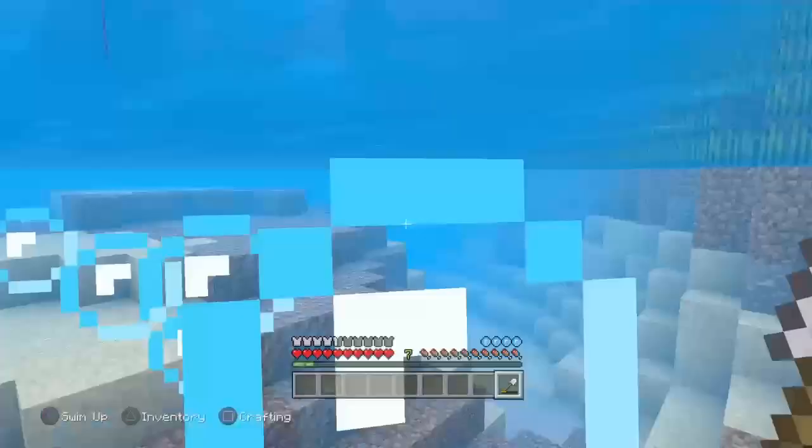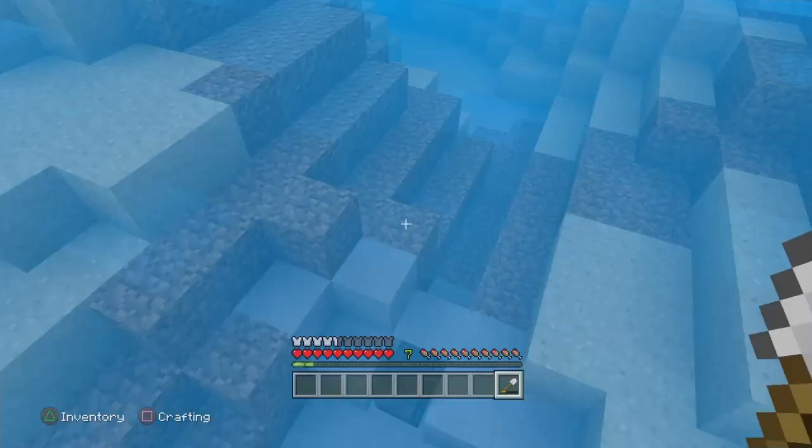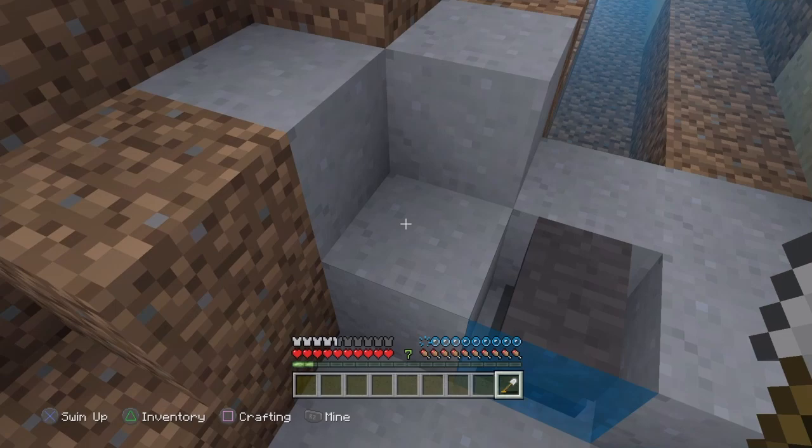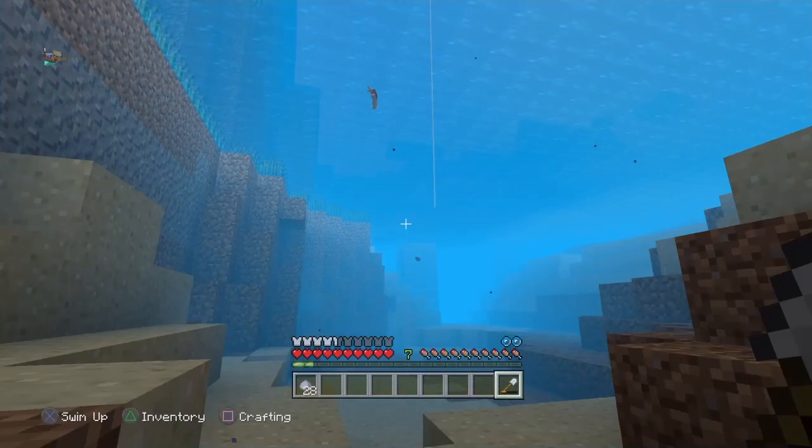They're not in big deep oceans at the very bottom — they can be and have been found there — but in my opinion, the easiest way to find clay in general is just simply go near the shore and you should find a bunch of this stuff. As you can see, you're going to need a decent amount of clay — probably 10 — but I'm going to grab some extra because you never know, you might need it in the future.